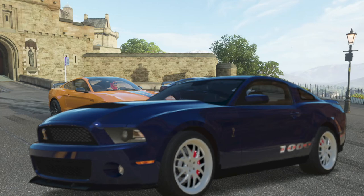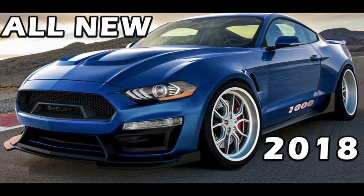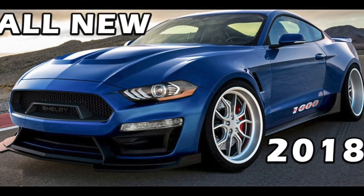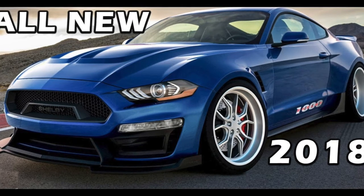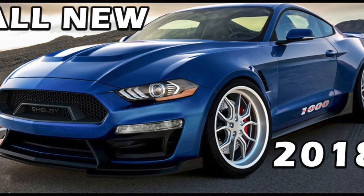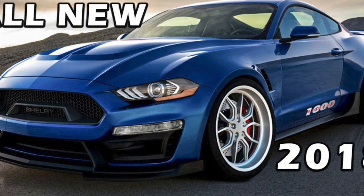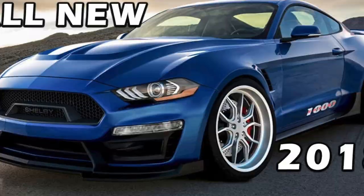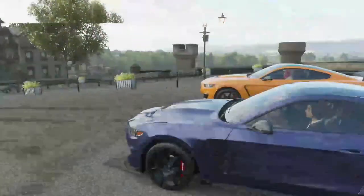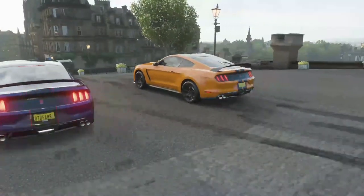Let us know in the comments which model year the Shelby 1000 in Forza Horizon 1 is. The one in Forza Horizon 1 is the 2012 model, but there are newer ones — there's a 2018 model which is the latest. We're not sure exactly which one they'll put in the new update, but I'll show you the 2018 Shelby GT1000 on screen. Sometimes they put new cars in, sometimes older ones — I can't speculate, but I do know they're putting the Shelby GT500 and the Shelby 1000 in.